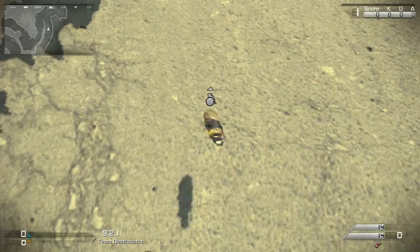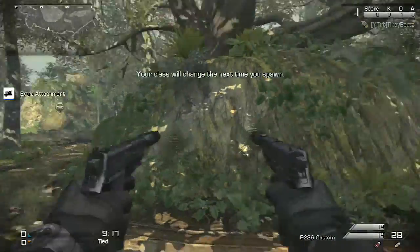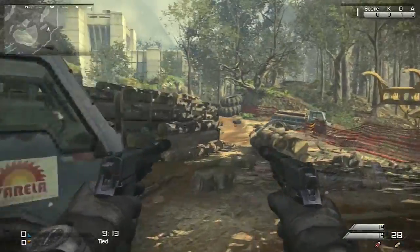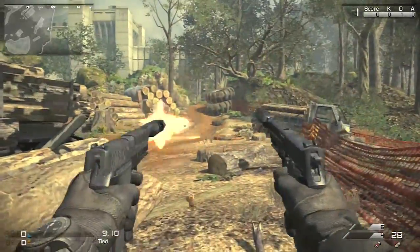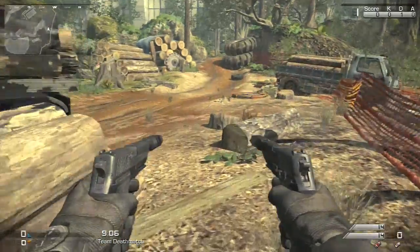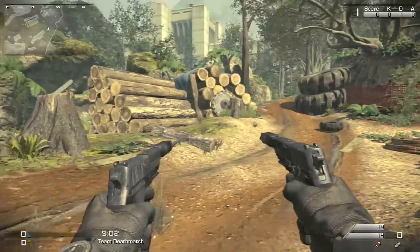Just going to chuck a semtex down on the ground and switch to the muzzle brake guns — the muzzle brake with the dual wield. As you guys can see, there's a muzzle brake on the end of both pistols, and you can just shoot. There's nothing fishy going on — you can reload, do everything, and it has the exact same damage as the other guns.